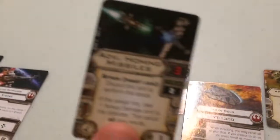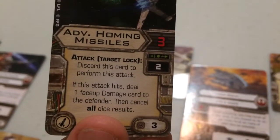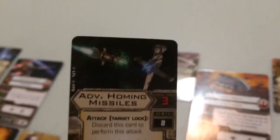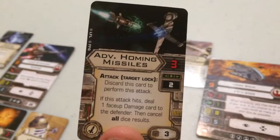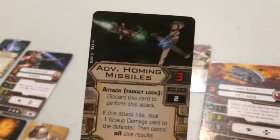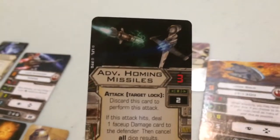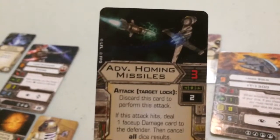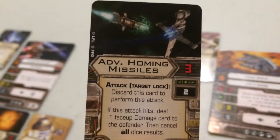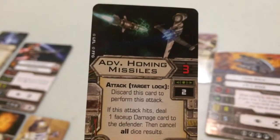For his missile, I've chosen Advanced Homing Missiles. They have an attack value of 3 and can only be used at range 2. They state: discard this card to perform this attack; if this attack hits, deal one face-up damage card to the defender, then cancel all dice results. This is useful for ships that have an ability that guarantees hits — like Lieutenant Blount — but it's also good for any ship that can take a missile upgrade. If the attack successfully hits, the enemy suffers a critical regardless of your dice results. If you're lucky, it could be a direct hit, causing the opponent to suffer 2 damage instead of 1.